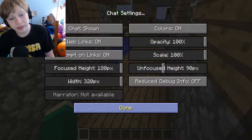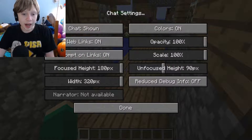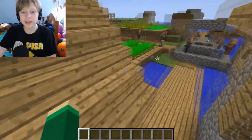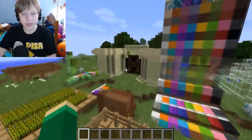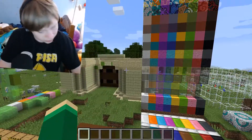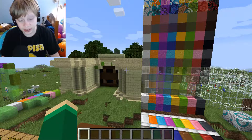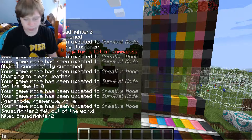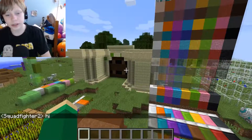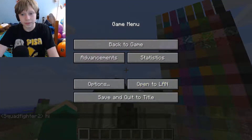I forgot to mention there's a narrator — you can see it right there. But I don't know how to activate it; maybe it's not working in this snapshot. People said Control B, but I'm pressing Control B at the same time and nothing's working. I don't know how to get it to work. Anyway, that's the snapshot. Bye.